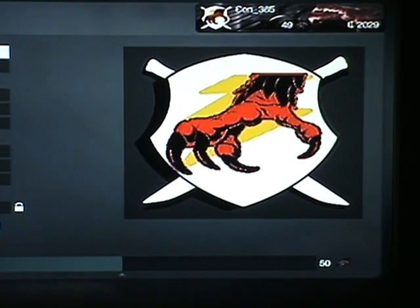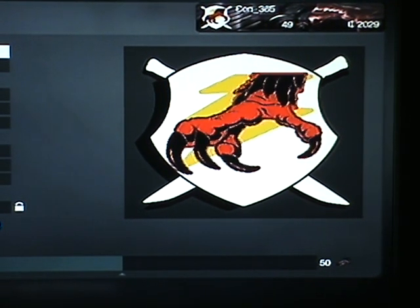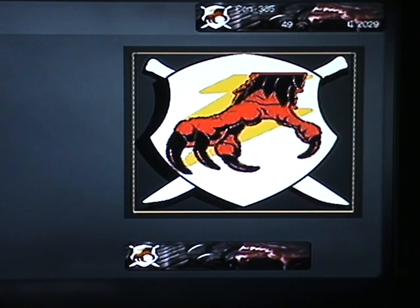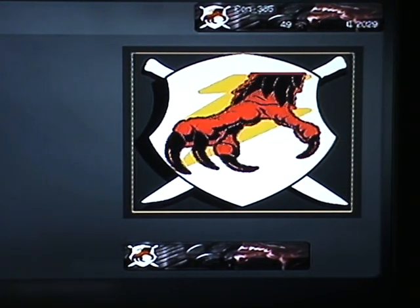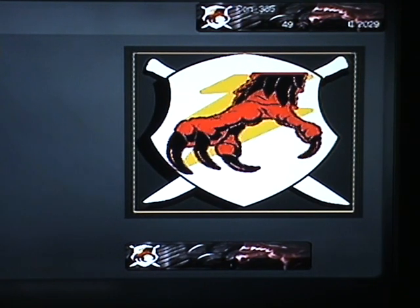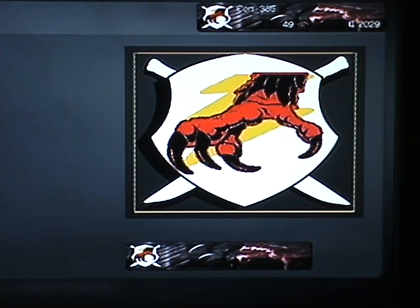Hello everybody, it's hazardouscon365 here and today I'm bringing you a video on how to do shading. As you can see on that picture there, that emblem, you can see the little black drop shadow on the shield. And now I'm going to show you how to do that and I'm going to show you how to make this emblem.